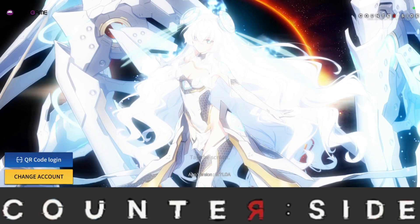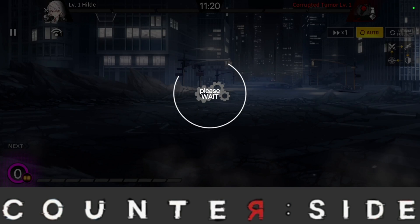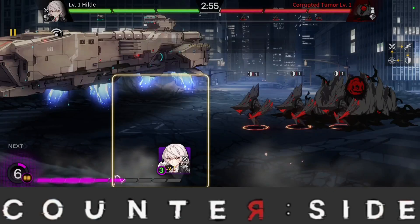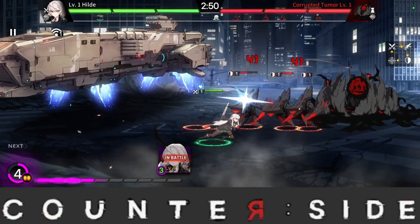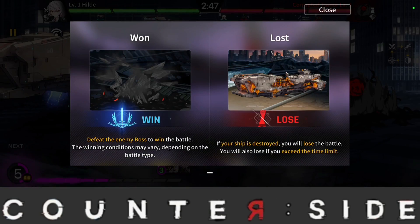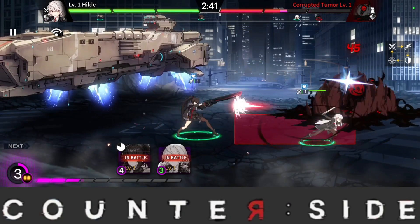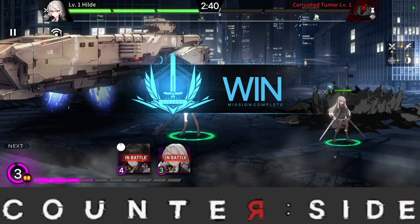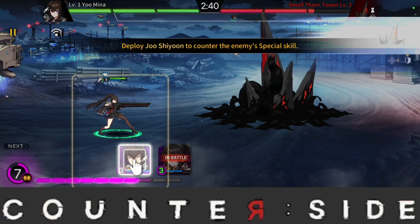I've created a new account so we're going to go through the tutorial. It should take six to seven minutes to clear, assuming you skip everything. You want to skip through the dialogue and play through this. With the release of Counter:Side, I hope everyone is hyped. I've been playing the SEA server for a while so I know the ins and outs. If you don't want to miss upcoming guides, make sure you're subscribed with post notifications on, and click the like button if you found this helpful.